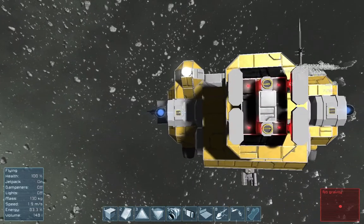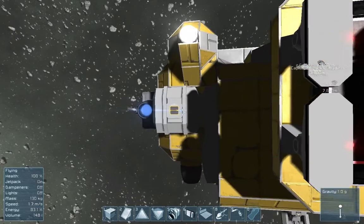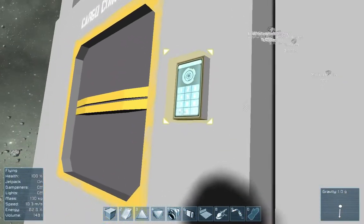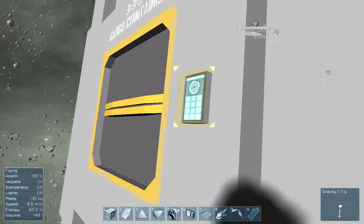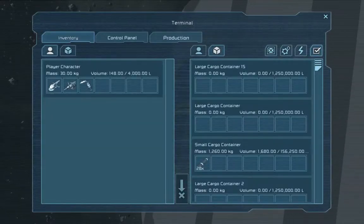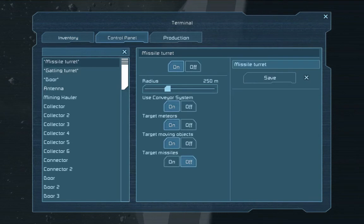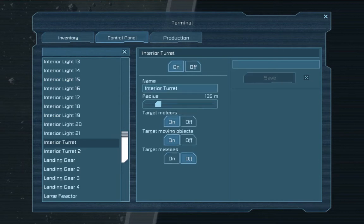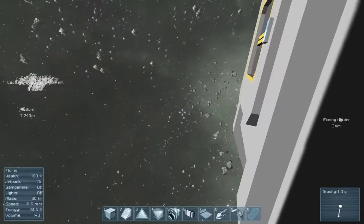So here comes the moment of truth. And we hit! And we're fine. So now we just have to make sure not to wander at all. Then we turn off the missile turrets, turn off the Gatling turrets, and turn off the internal turrets. There you go — and now it's mine.